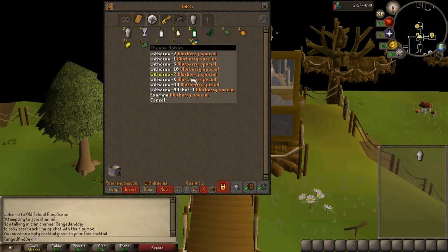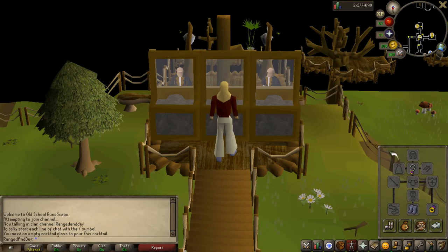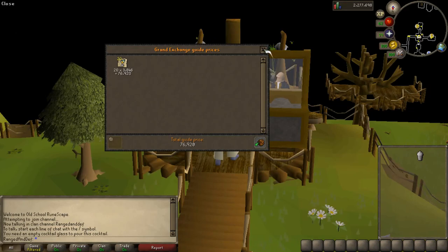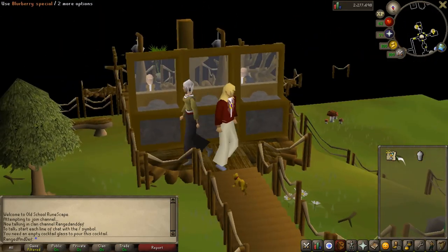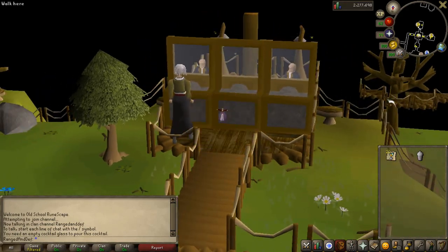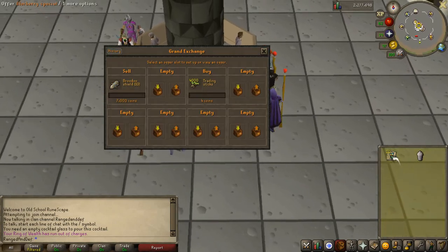Let's just take these out in noted form and see how much this is. This took me literally like five minutes to do, and that's 76k — 77k. So that really took no time at all. Let's go to the GE with this and see if these actually sell, because that's always a concern that they might not sell.